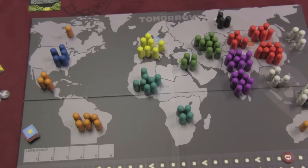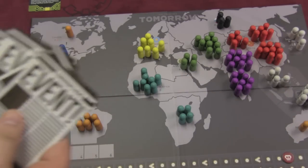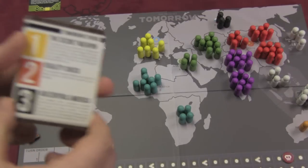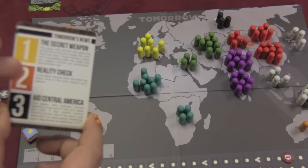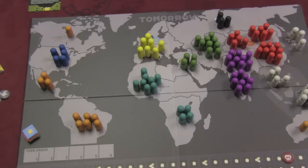Each turn of the game, the first thing you do is turn over an event card. You draw eight event cards total, and if you haven't won the game by the time those eight event cards are done, then everyone's lost. When you turn over the event card, there are three events on it depending on which level the threat is at that point in time. You read that event — sometimes something will happen, sometimes it gives a goal for all players. Then each player secretly picks two of their cards and puts them face down, and turn order is established.